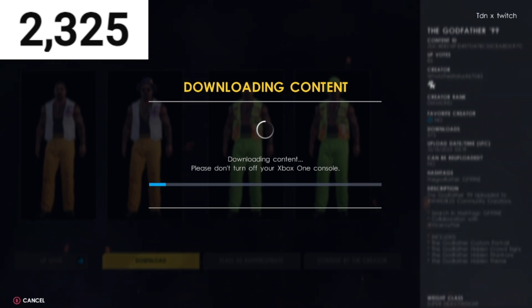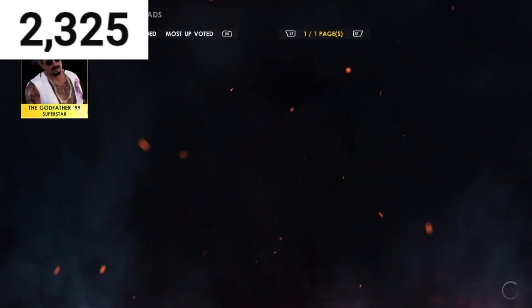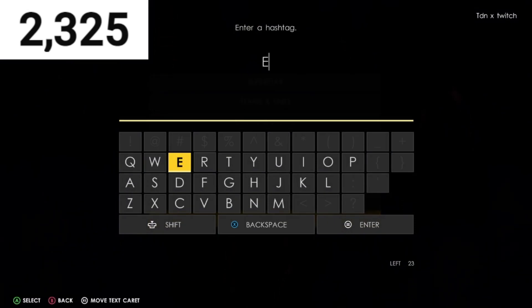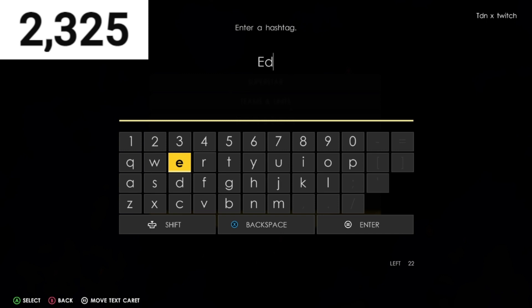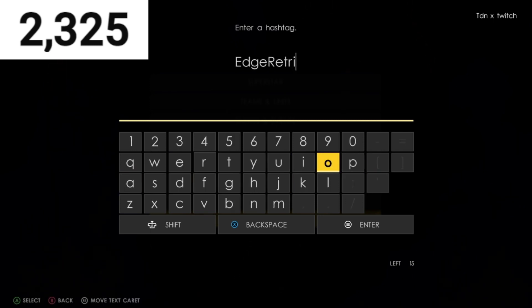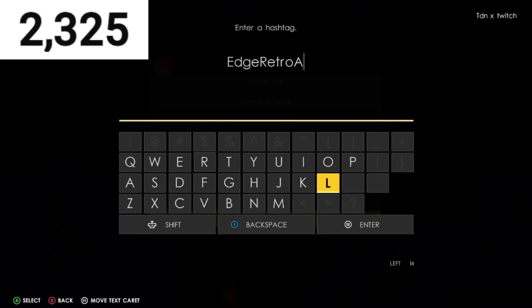Also, there's a new updated retro Edge by the creator 'What's the Status.' This Edge comes with a custom portrait, name commentary, and an alternate attire in-game. To find it, type in: E-D-G-E-R-E-T-R-O-A-L-T — that's 'edge retro alt' — which is the in-game alternate Edge.